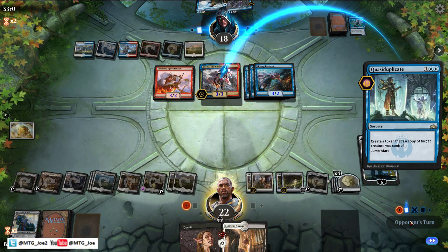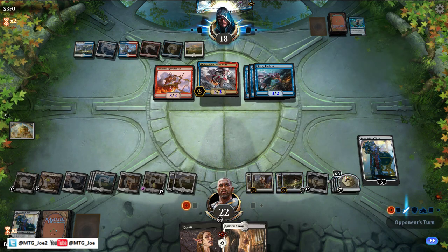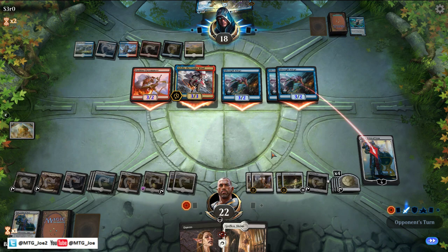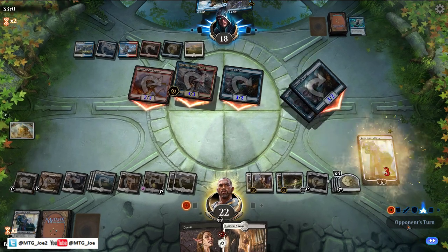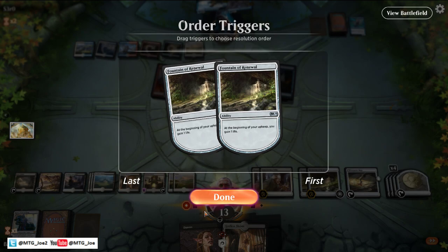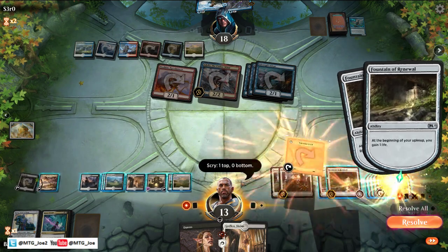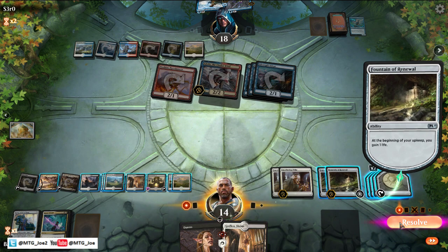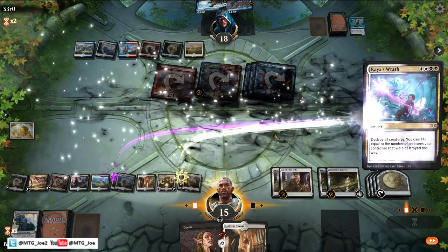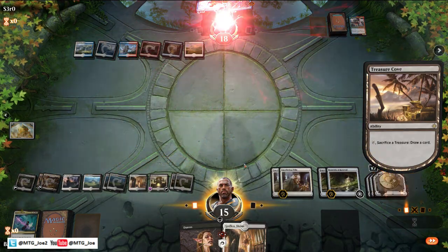That's not how it works — your token dies. That's nine, twelve, fifteen — they hit us for nine. Our turn: Treasure Map. We know the Wrath is in the opponent's hand. Let's swipe their board — draw a card, and the opponent concedes.